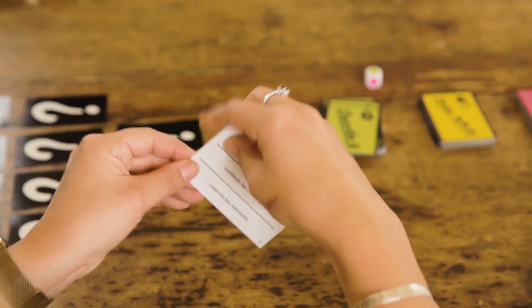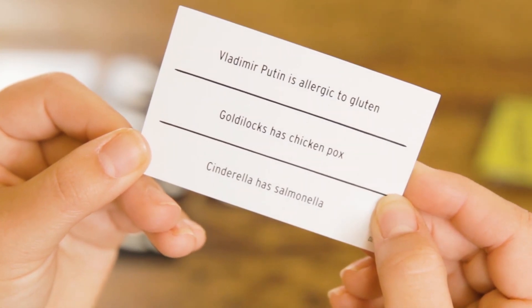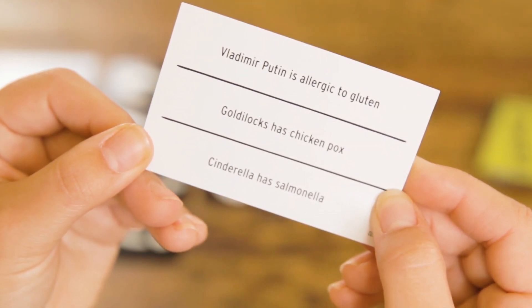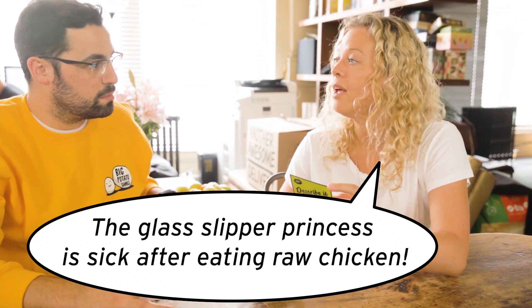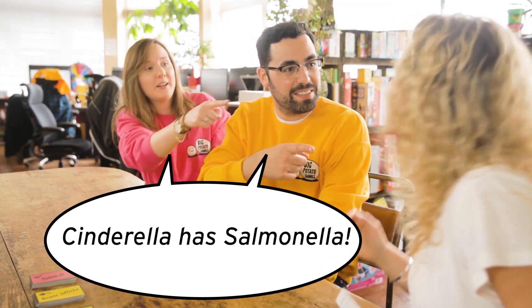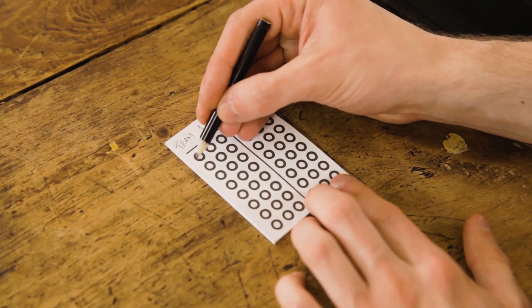Play a describe it card and your job is to describe the rhymes to your team without using any of the words on the card. For example, the glass slipper princess is sick after eating raw chicken. For every rhyme you get right, the other team makes a mark on the score pad.